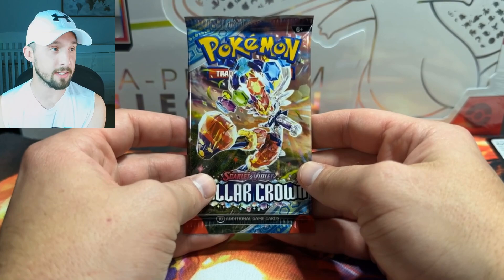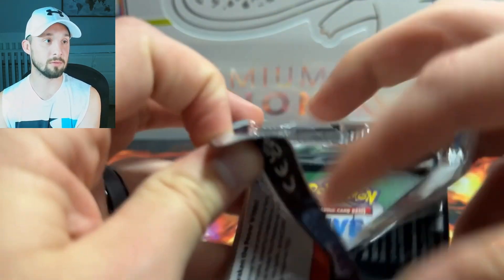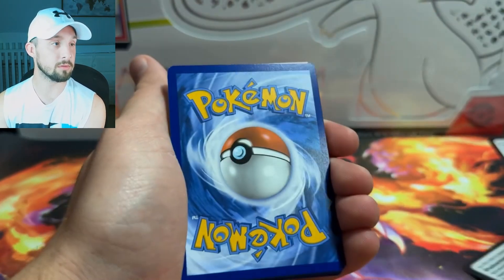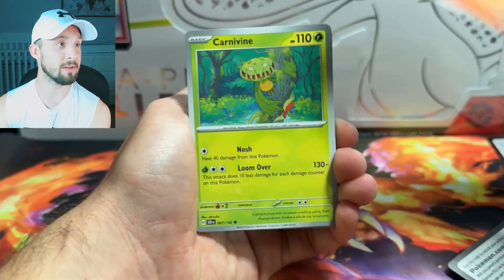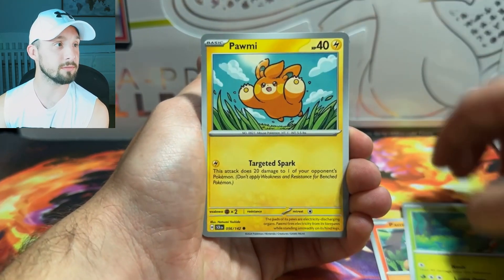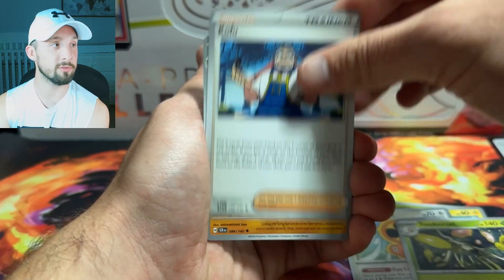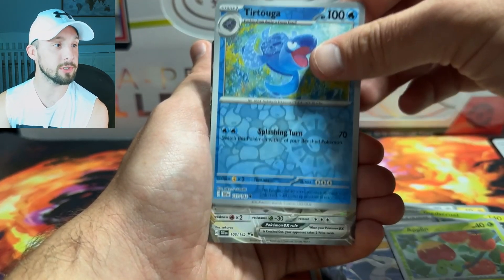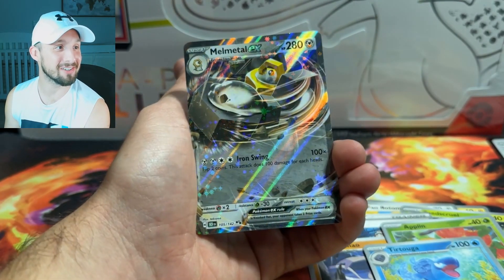Second to last pack — we've got Cinderace. Lightning energy. I think I guessed Lightning because the last one was Lightning. Carnivine, Hommie, Toad's Cruel, Kofu, Minxiao, Applin, Tortuga. No shot — get outta here with that nonsense.